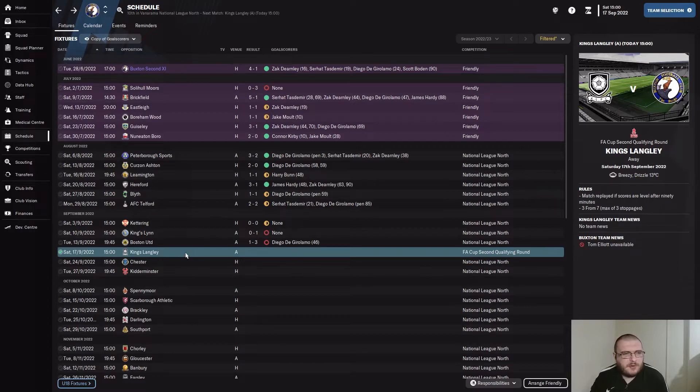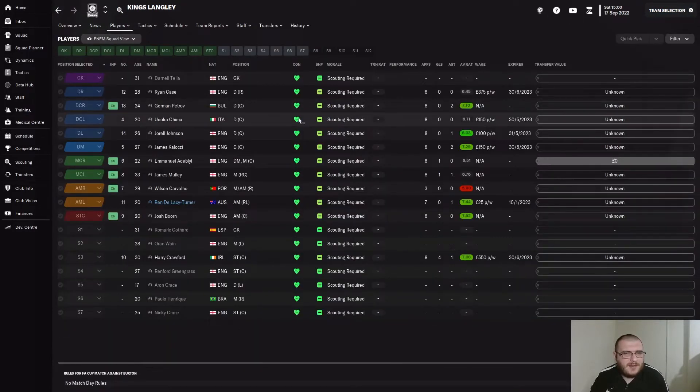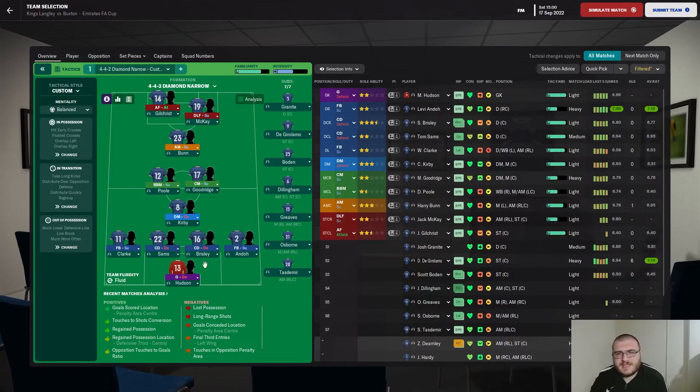First game up is FA Cup second qualifying round. We've been drawn away against Kings Langley, who are in the Southern Premier Central. They don't have many proper players — 11 but no goalkeeper that is a registered player, all grayed out. This is a game we should be winning, but we are rotating the squad. We're using the Zealand skin as we were in FM22, just released. Players like Budson, Brisley, Sam's Clark, Kirby, Goodrich, Paul Born and Gilchrist are getting a chance.